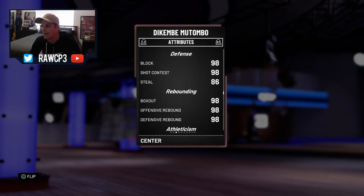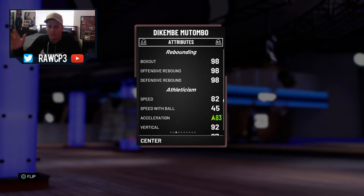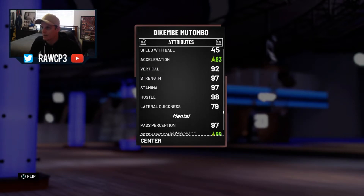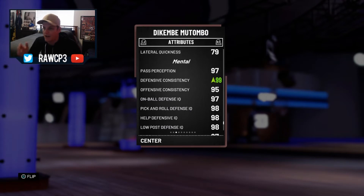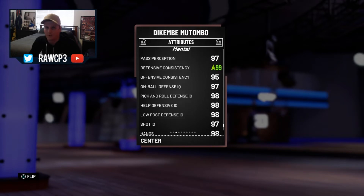But look at this man's defence - 98 across the board for shot contest and block, steal of 86, box out: 98, rebounding: 98 across the board, absolutely unreal. 82 speed which is really good, acceleration got boosted with the shoe to an 83 - he flies up and down the court. 92 vertical, 97 strength and stamina, 98 hustle, lateral quickness of 79. This guy is an absolute unit. Defensive consistency was boosted by the shoe to a 99, and his mentals are all high 90s, absolute beast.